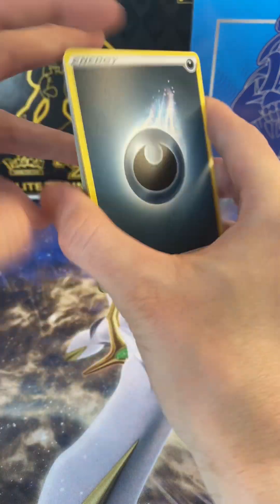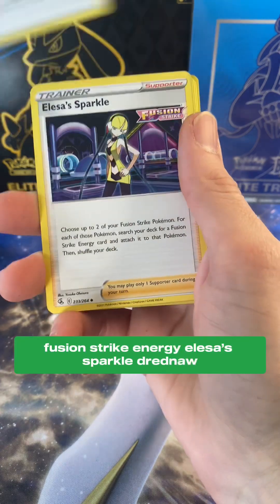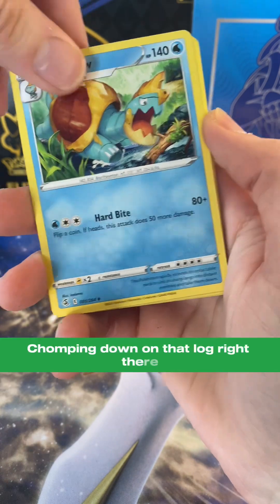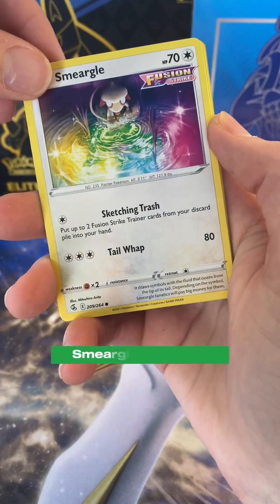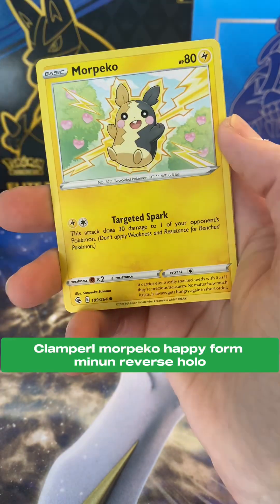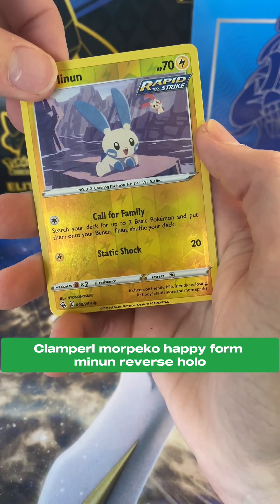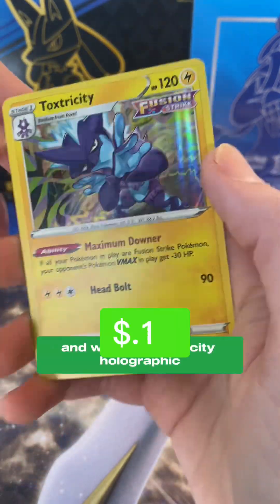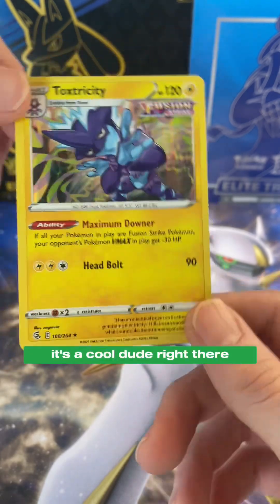Steel. Dark Energy. Fusion Strike Energy. Eevee Sparkle. Dreadnaw — chomping down on that log right there. We got Rotom. Smeargle. Carvanha. Clampearl. Warpeko Happy Form. Minun Reverse Holo — that's pretty cool. And we got a Toxtricity Holographic. That's a cool dude right there.